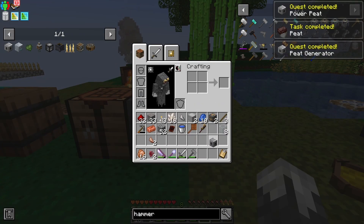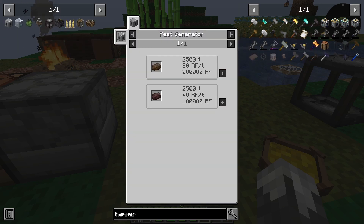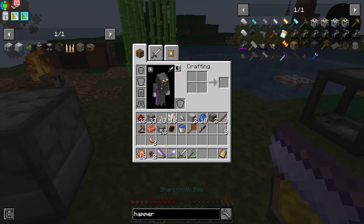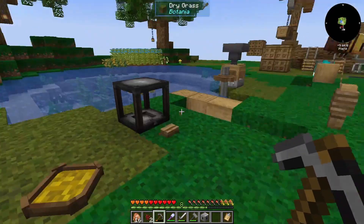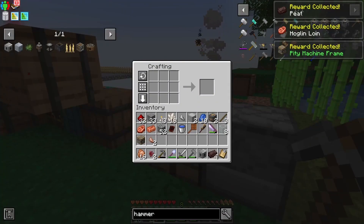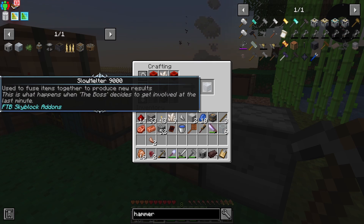We can give this guy some peat - we've got a piece of peat. It will generate power. It shows enriched, so this is going to generate 40 RF a tick up to 100,000 RF total - so 640,000. We'll hold on before placing it since we've got to find a spot for it. That quest is now complete - they give us another peat machine frame. There's that, there's those, and there is our slow melter 9000!